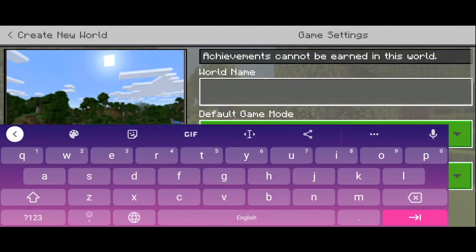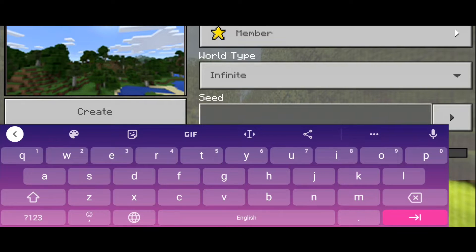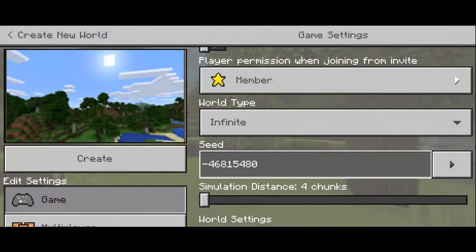So let's create a new world — creative, easy. Let's put in the seed: negative 4 6 8 1 5 4 8 0, and create.